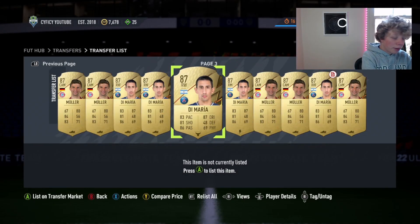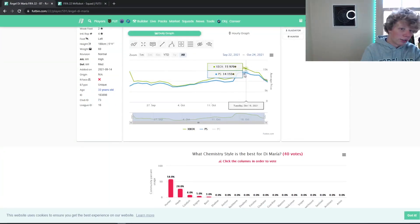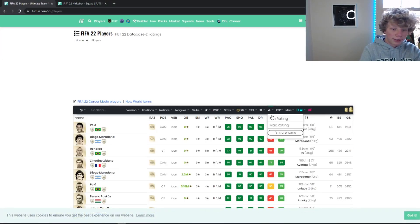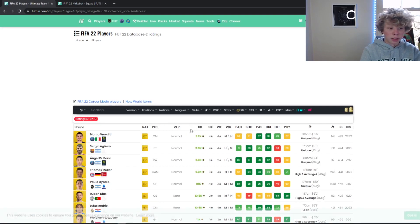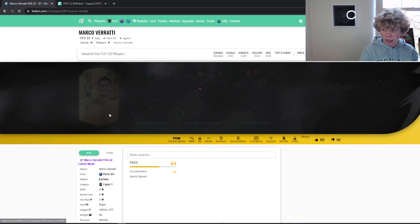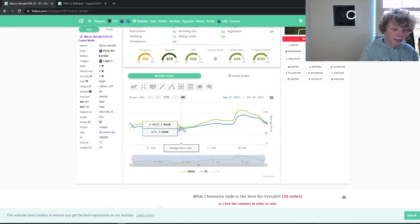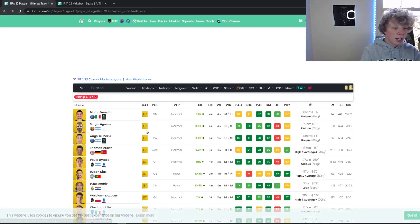I want to explain why I picked these specific players out of all the options. FootPin shows De Maria now back at 9k with a peak around 16k. I also bought Verratti — he's at 9.7k and went up to 16k. Last time he was that low was October 7–9th. Same pattern, free profit.